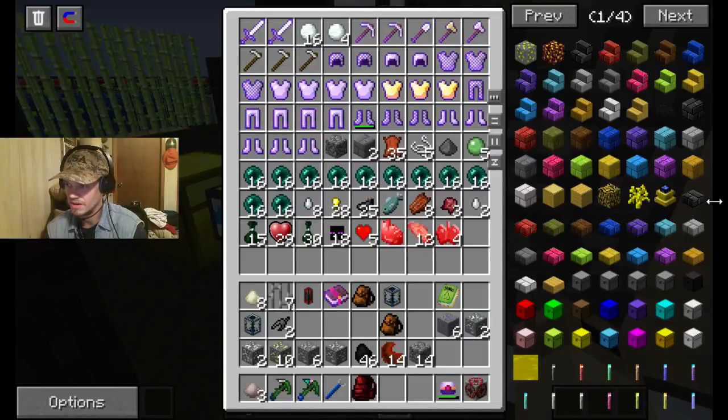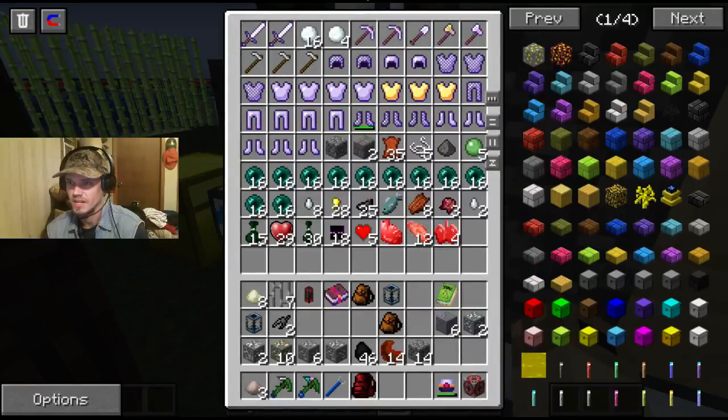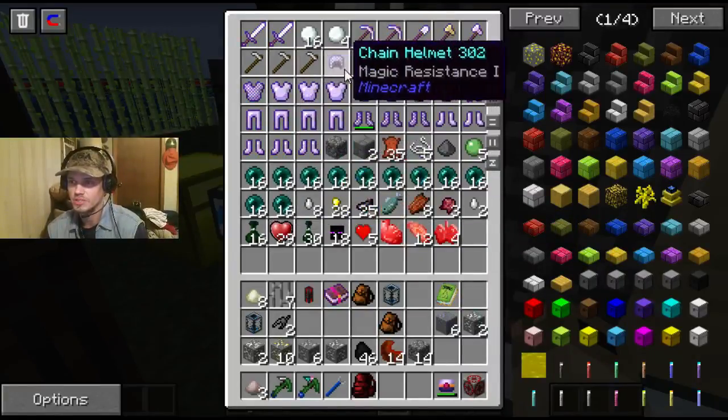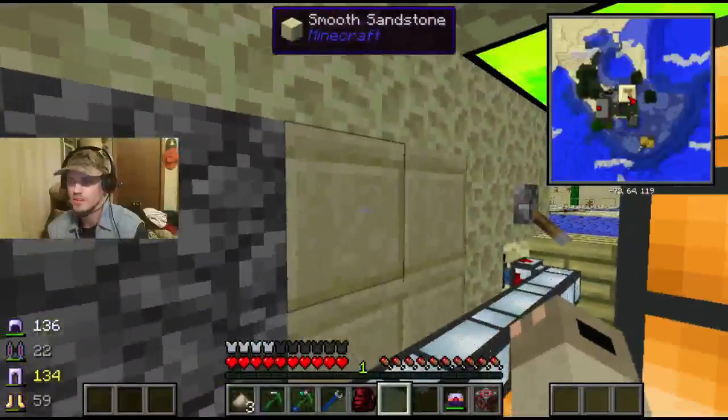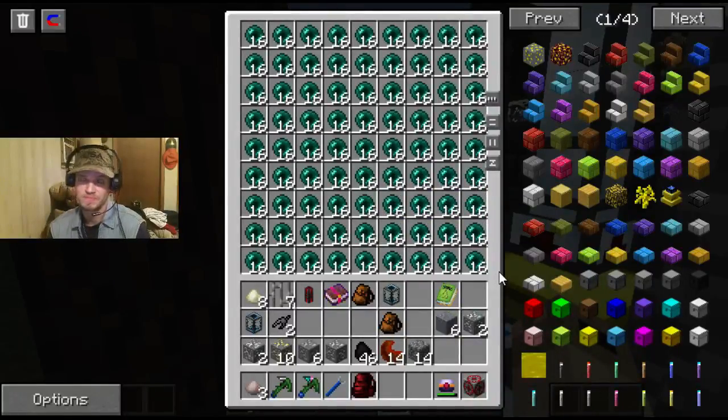Let me expand out my screen here so that you can see this a little bit better - trying to fix things on OBS as well as in the game. As you see, I do have a lot of Ender Pearls here as well as a lot of armor, and that's all coming from the Enderman inside there. A bit overpowered.